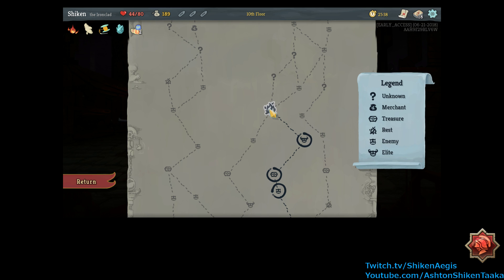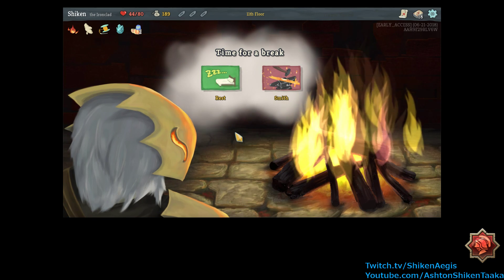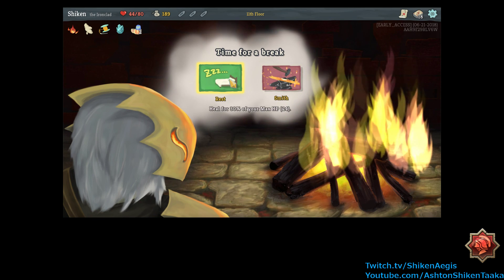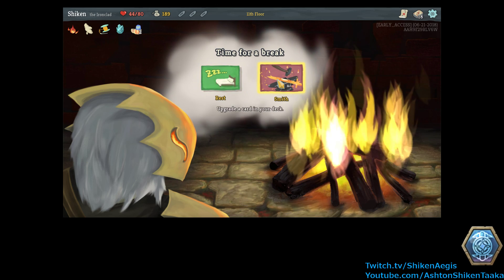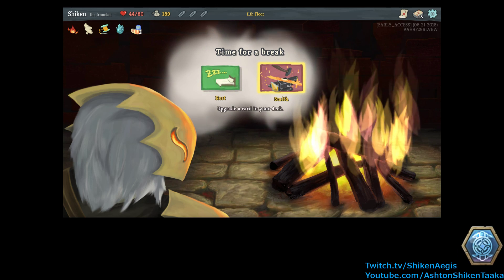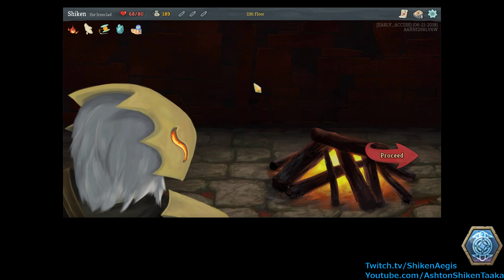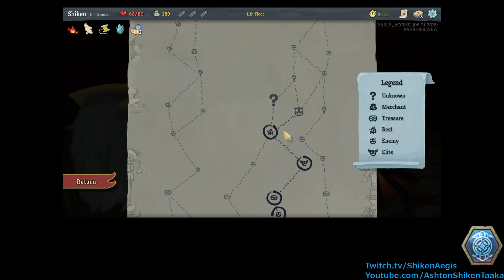We have to choose between a rest for healing — a good amount — or upgrade a card. We need the healing. Yeah, definitely. Well, those are elite monsters, so I think they're meant to be a little bit harder. Alright. Monster or unknown? Definitely unknown. What do we got?